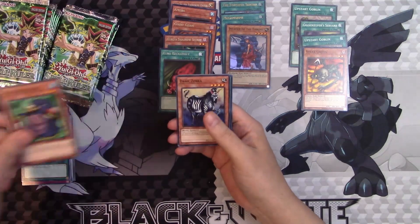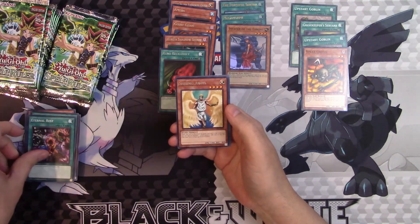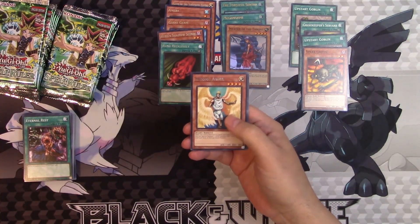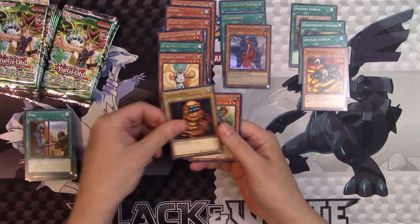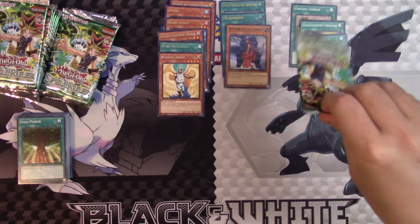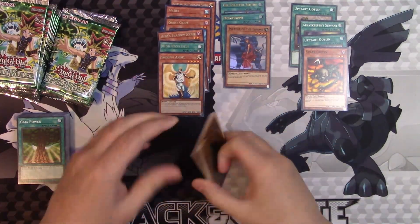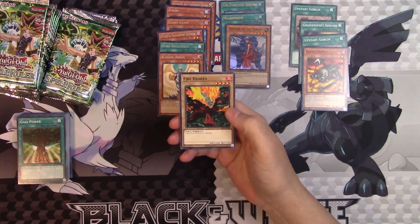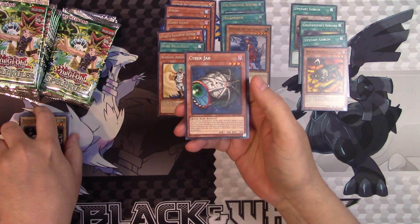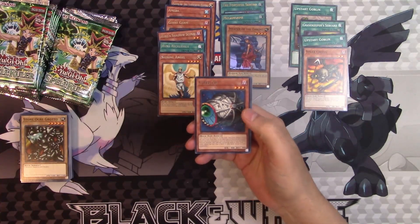Penguin Knight, Dark Zebra, The Reliable Guardian, Eternal Rest, and Shining Angel — one of the searcher cards, just like Giant Germ, though Giant Germ was a different kind. Tull, Liquid Beast, another Kotodama, and Gaia Power. Fire Kraken, Horn of Light, The Queen's Bird, Stone Ogre Grotto, and Cyberjar — so many games with Cyberjar. Missed that guy; he was so fun.